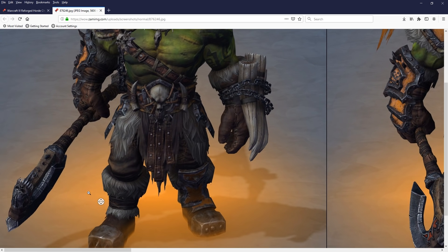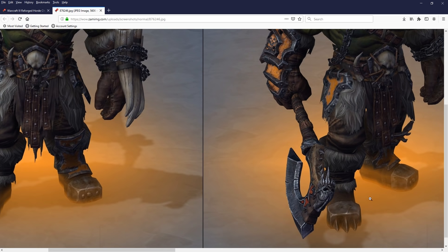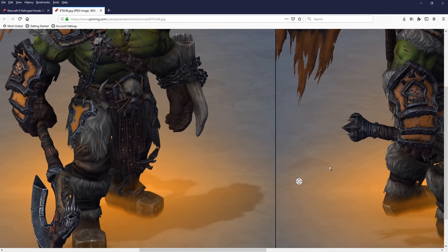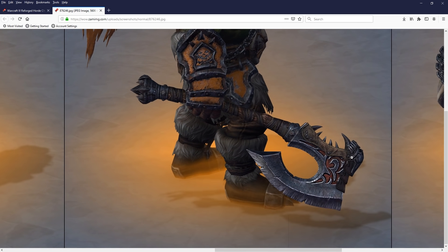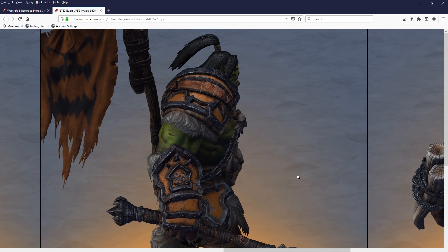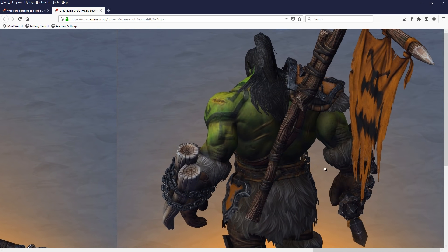He looks incredible. Even the difference in the feet - he's got a steel cap and then claws at the end. Of course there's his famous weapon. The skull on the back of it - it might even have little holes in it, which is what makes the wailing noise when he swings it around. He's famous for that. I'm really happy with that one, very happy.